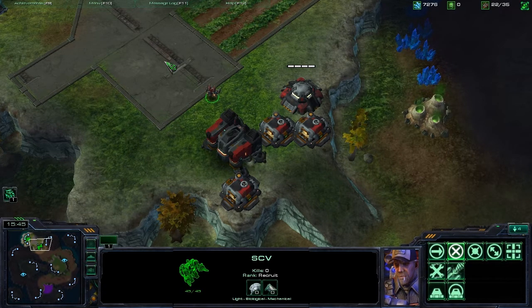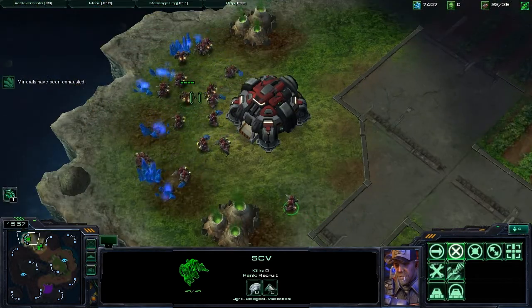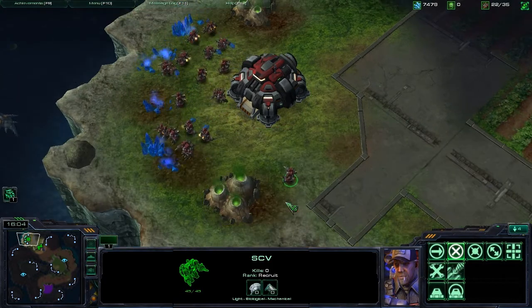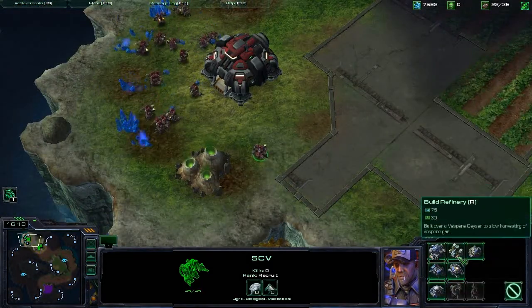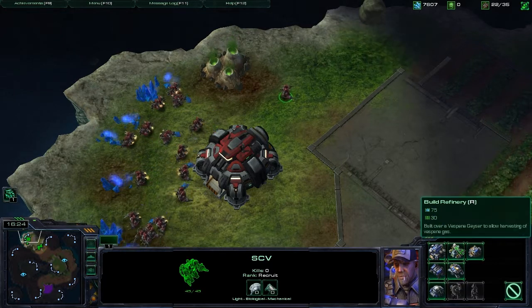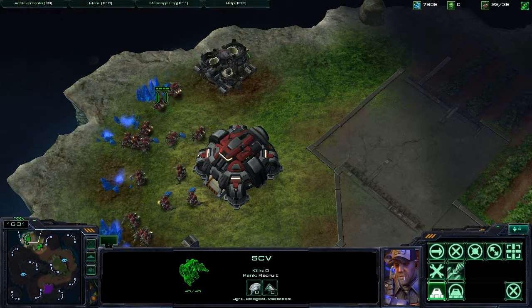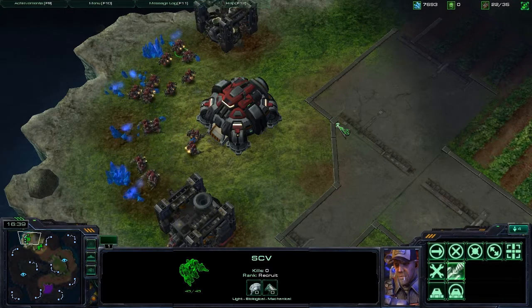We covered building creation, supply count, and scouting the map. Now I want to cover building and unit upgrades. Also, I didn't quite cover how to gather Vespene gas — there's a building called a refinery, and you want to build refineries on both of those geysers. That will allow you to gather the gas in each geyser.